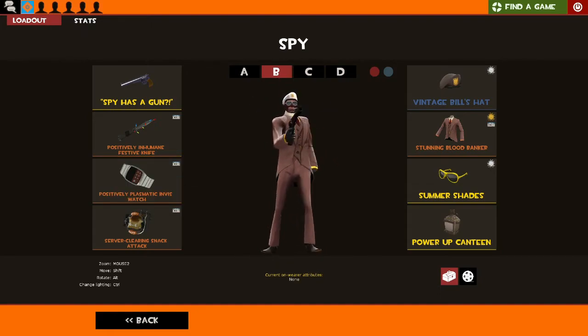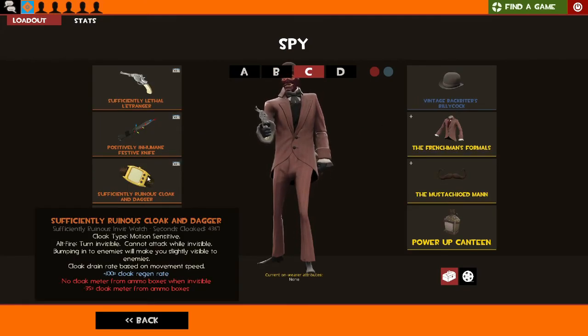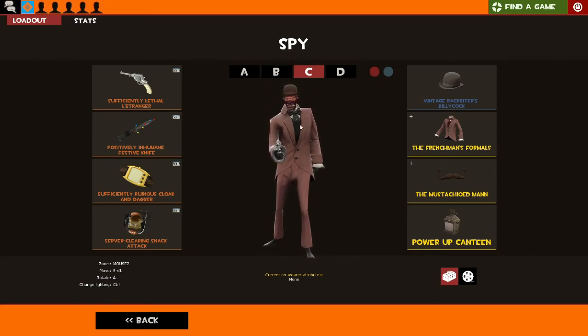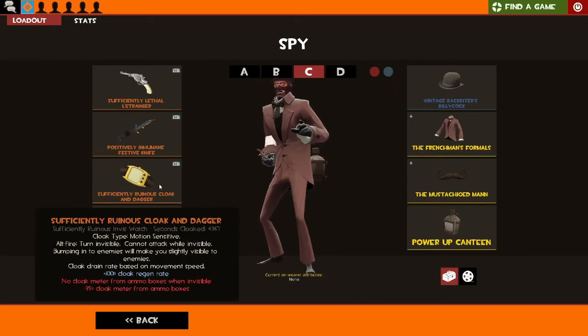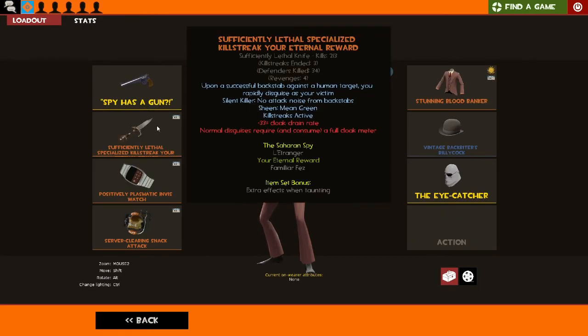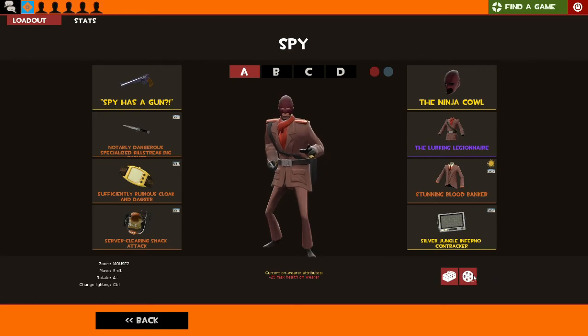Same thing but a little more careful — kind of inspired by a Jason Statham movie. I don't know where the look comes from but I saw it and made it. The L'Etranger: I no longer use the Dead Ringer. Typical Frenchman — moustache, bowler hat, Frenchman's Formals. That's how French people dress, clearly. I really don't play much Spy — only 910 kills and we're not changing that. There's also a last variant using the Eternal Reward — I have a Specialized Killstreak one I never knew about but I rarely use that loadout at all.